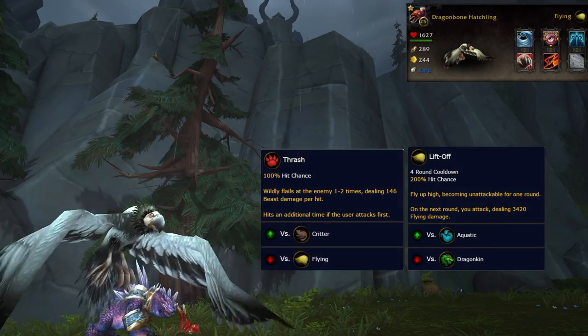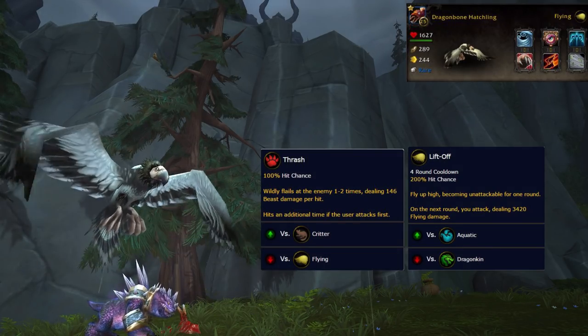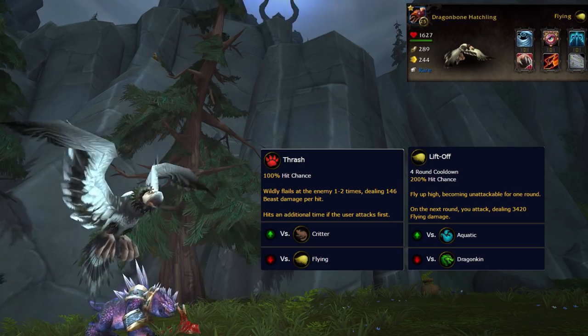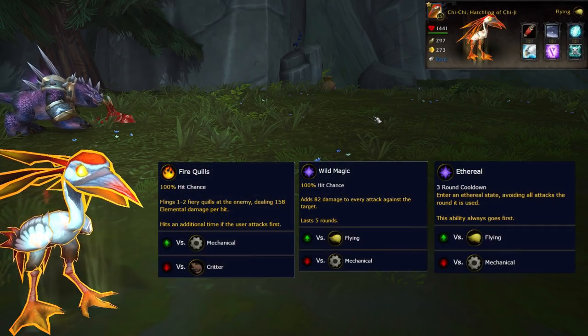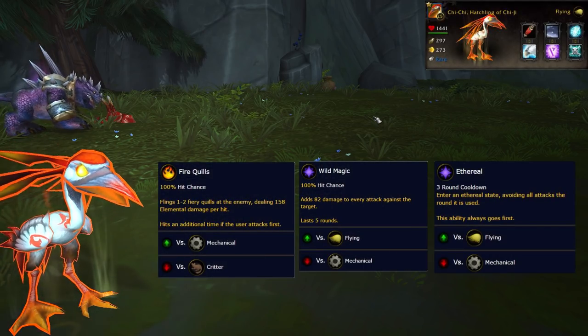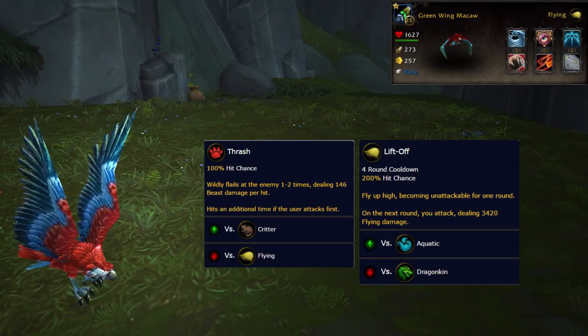In my first slot I have a Dragonbone Hatchling with Thrash and Liftoff. Chromadon only takes damage from hits under 250 damage, so the key here is multi-hit attacks and an avoidance move. In my second slot I have Chi-Chi with Fire Quills, Wild Magic, and Ethereal. For backup I picked my Greenwing Macaw, also with Thrash and Liftoff.